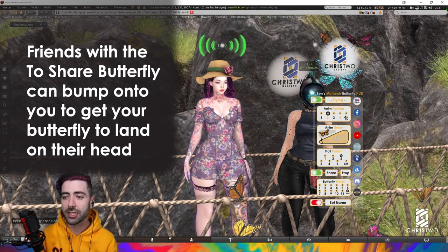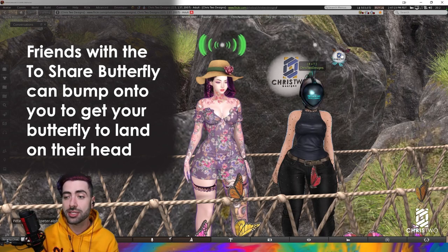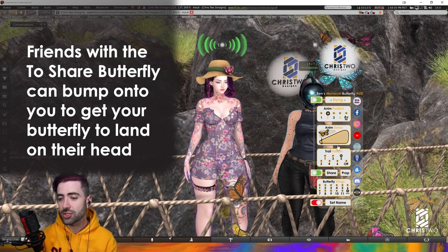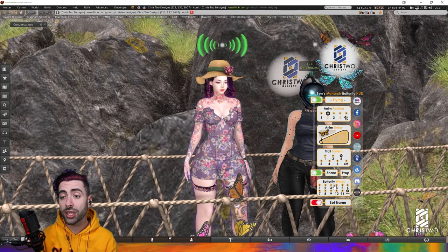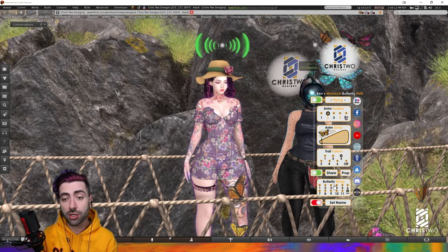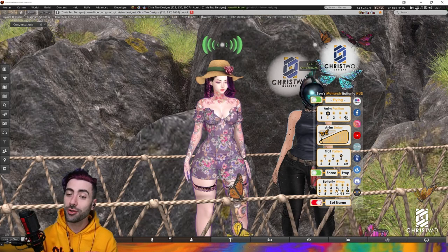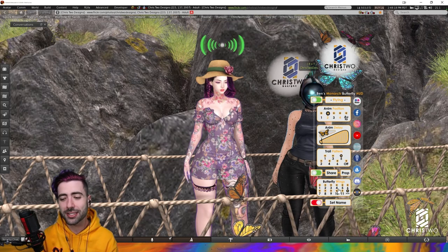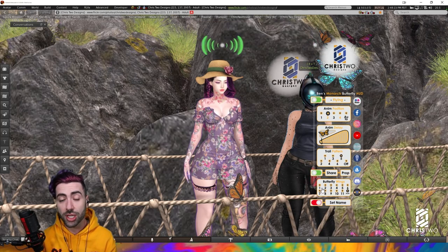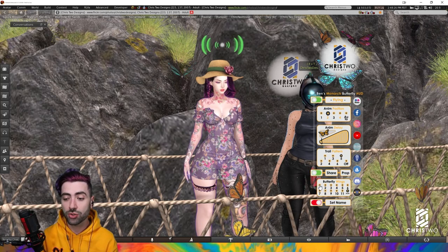Let's open the HUD again — we have the minimize and maximize here in the middle. Now going back to the butterfly wings: this is very cool. If you bought the single color, you don't have this option. If you have the Fat Pack, you can change between all the wings and simply leave it to change automatically. Let's set it to number one.